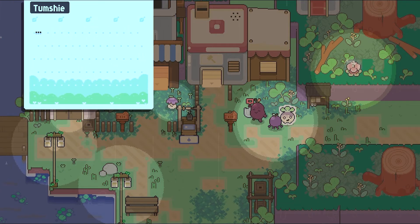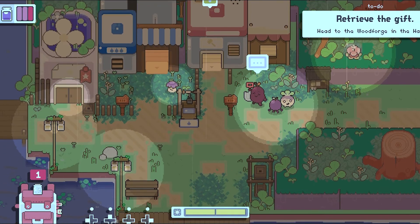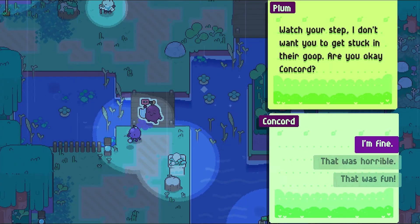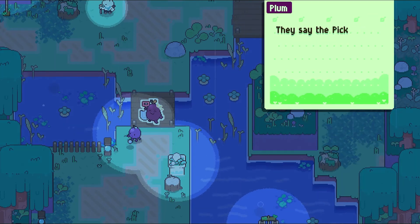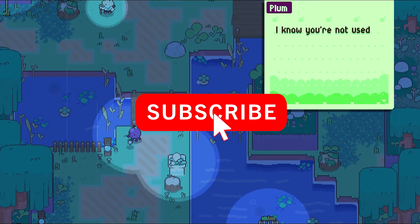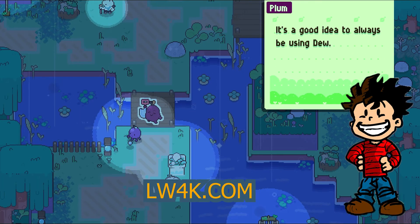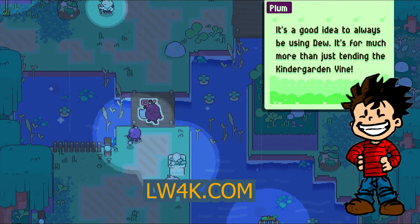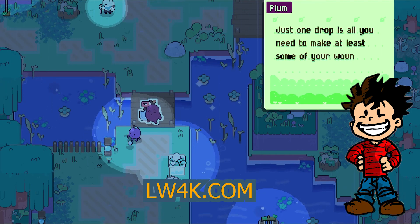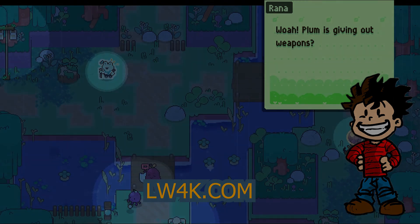Which other adventure games are your favorites? We are currently loving Tunic and The Legend of Zelda: Link's Awakening. Let us know your favorites in the comments below. If you liked the video, hit the like button — it helps the channel out so much. We also go live on Thursdays, so come check it out and chat with us about new and popular games that are coming out. Until next time, check out our other content on the channel and also at lw4k.com.